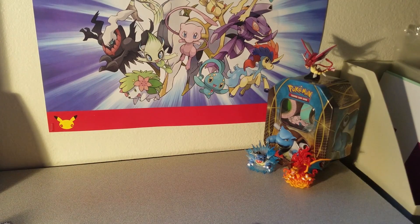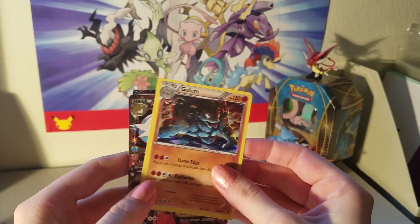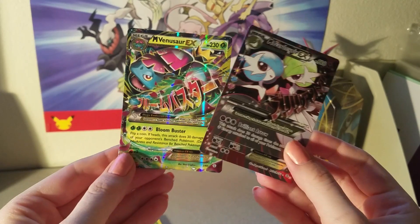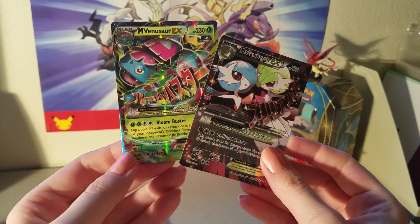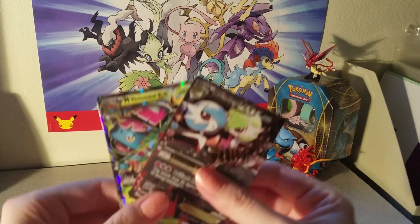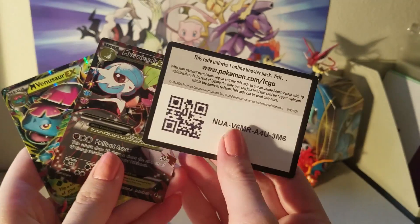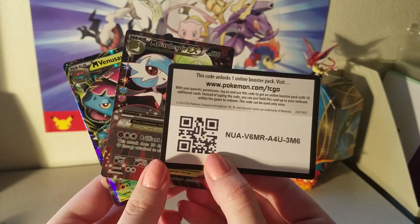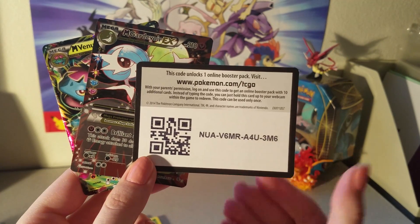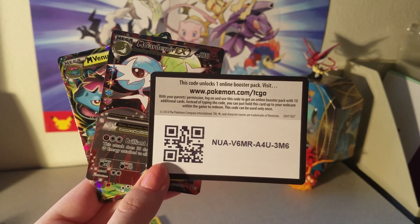So today we had pretty good pulls. We've got a Raichu holo and a Golem holo, as well as the Gardevoir EX from Radiant Collection and the Mega Venusaur EX from Radiant Collection. I'm going to pause the video real quick to give away a code card for these wonderful pulls. Here is that code card I promised. Normally I would want to give away two code cards for two great pulls, but I am running low on my stash — this is actually my last one — so I will need to get some more in the future.